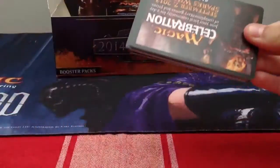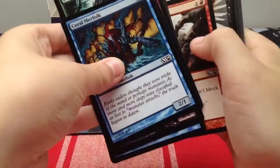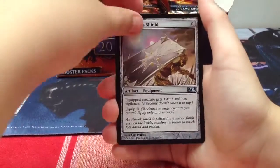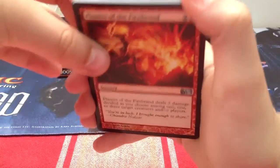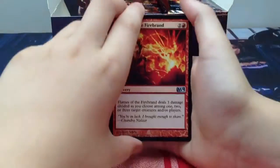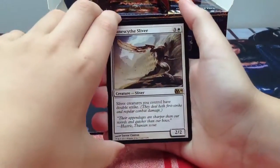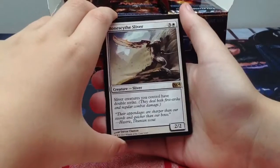Second row - let's hope I can get something awesome. Doom Blade, a Quarter Shield, Flames of the Firebrand - a foil! Our rare is Boneside Sliver: three generic one black, a 2/2 sliver creature that gives sliver creatures you control double strike.